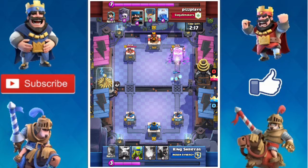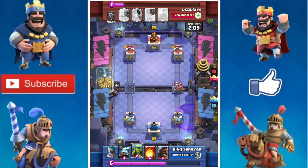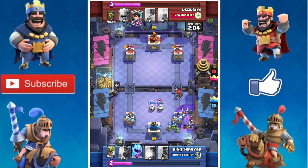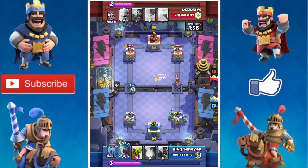I forgot that I had given him a Skeleton Army, so I made that Zap come down pretty late. He was very up in elixir and he goes for a big push. My Zappies are just targeting useless things, and that Graveyard just got off a ton of damage.